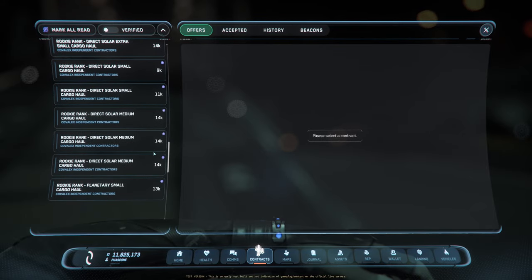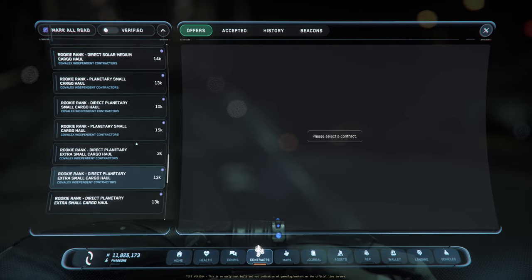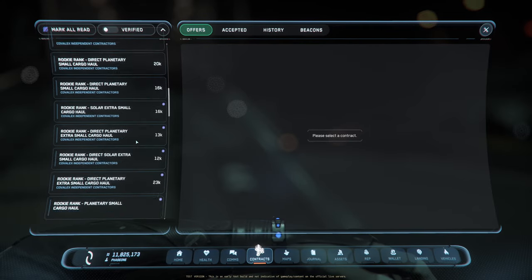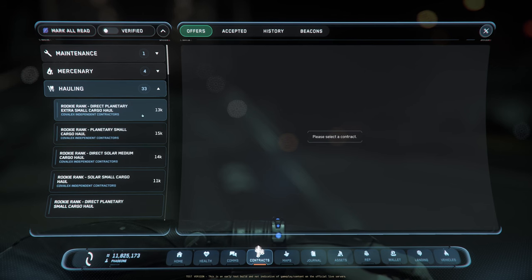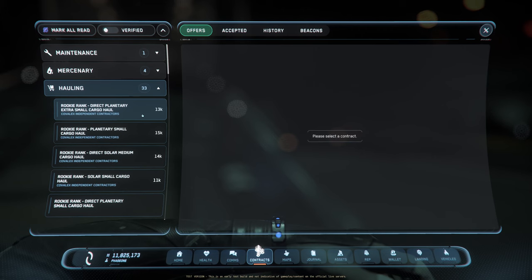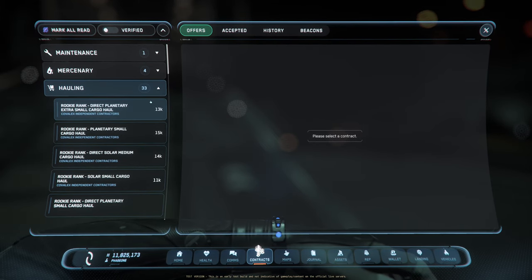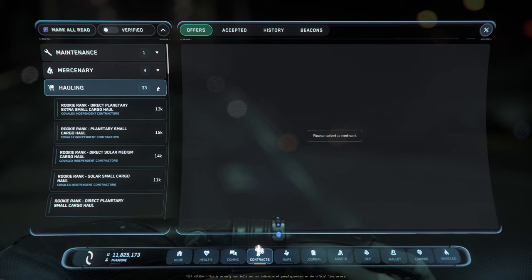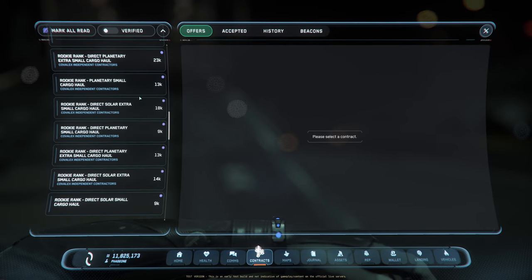If you get cargo missions that require a Hull C, I could see some of these being like half a million per mission. I think it should be like that, especially once we get into Pyro and you're traveling between multiple systems. They should add a danger multiplier to missions going into Pyro since it's a high-risk system.